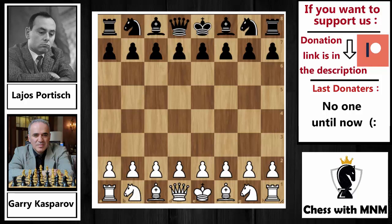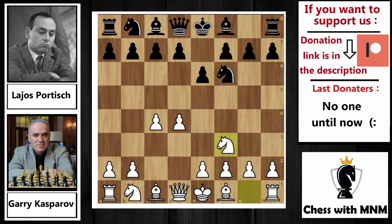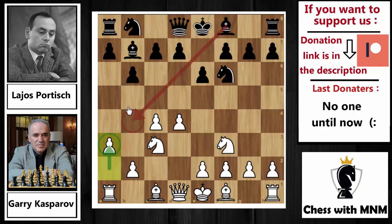Kasparov with the white pieces and Portisch with the black pieces. Kasparov opened the game with d4, the Queen's pawn opening. Knight to f6 by Portisch, c4, e6, knight to f3, and now b6 by Portisch — the Queen's Indian Defense. Knight to c3 by Kasparov, bishop to b7, and now a3, preventing any idea like bishop to b4 in the future.